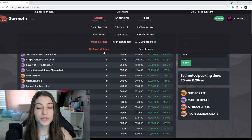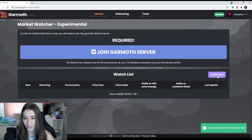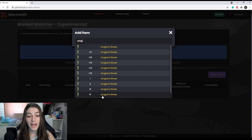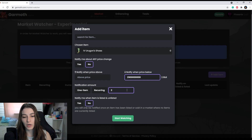From there we'll go to the market watcher, which is a very nifty tool for the central market. The way you use this is you add your item — we'll search for an item. Let's say we want to buy TET Ergons but we don't want to spend any more than 2.9 billion. So when the TET Ergons drop below 2.9 billion, you can set it to ping you — the first time it drops below and the second time it drops below.